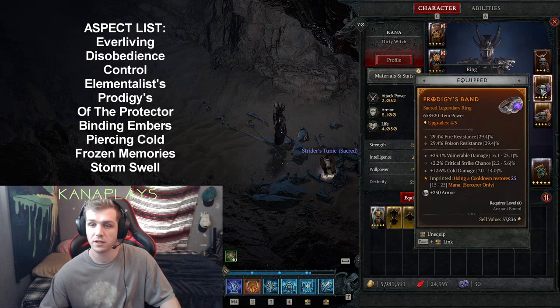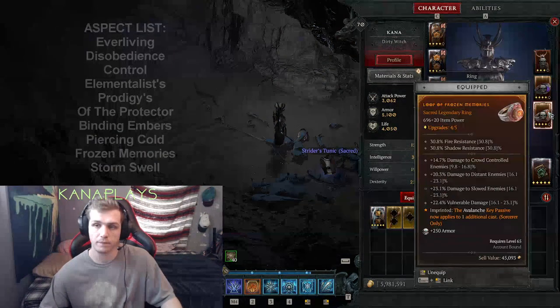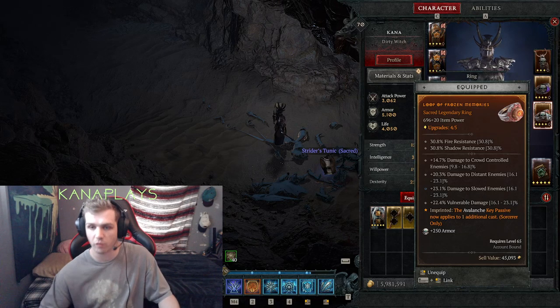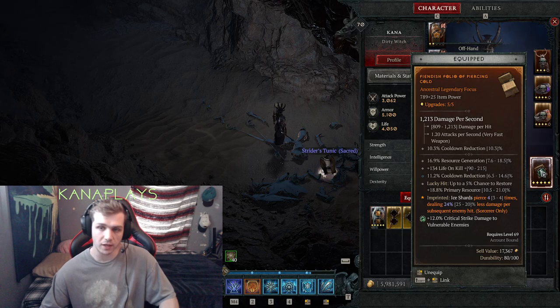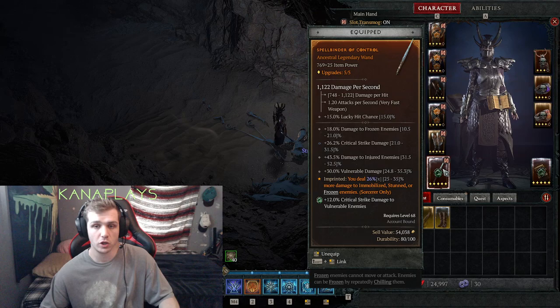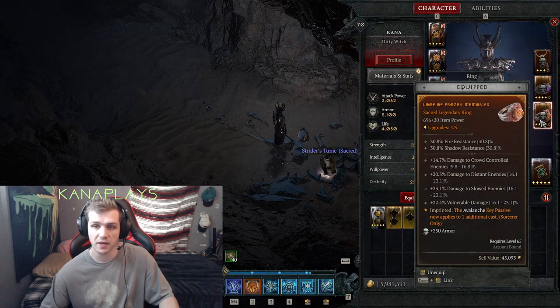I run Elementalist as a neck and Prodigies to restore mana. Elementalist just helps you cast mastery and core skills at above 100 mana — 60% critical strike chance, so it's a high roll. I finally got the Avalanche key passive, which allows an additional cast. Also make sure you get Ice Shards on your offhand with the lucky hit to restore mana — cooldown reduction would be nice on your offhand as well. For your weapon, critical strike damage, vulnerable damage, and 'of control' to increase damage to frozen enemies are the key stats.